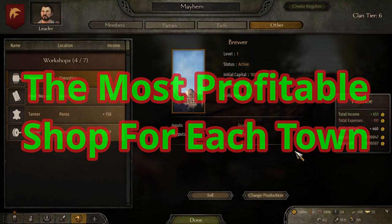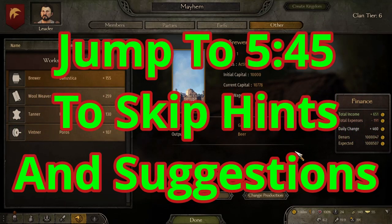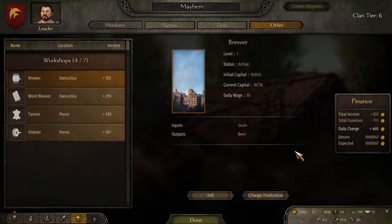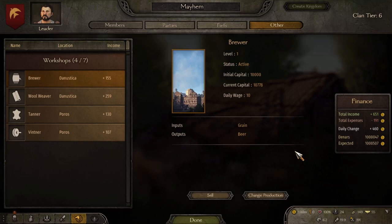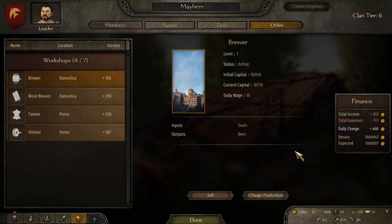Hello everybody, it's version 1.9 and today I want to bring you a guide for Bannerlord on which workshop is best for each town — a total workshop guide. There are a bunch of them out there and some pretty good ones, so I'm not going to cover every nuance. However, the one thing that's really hard to find is the best workshop for each city. I went around to each city and placed every single workshop, tested around day 250 — early in the game when you're building workshops but not so late that things change dramatically.